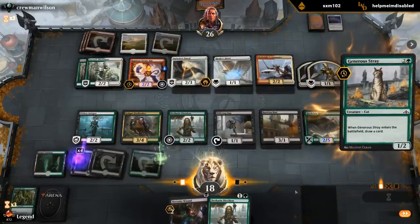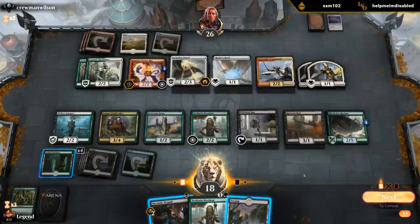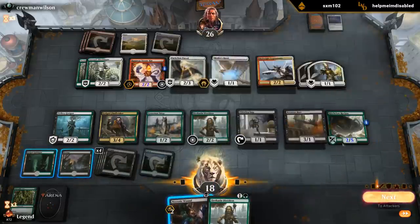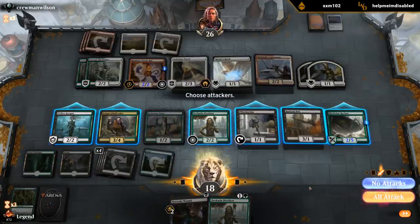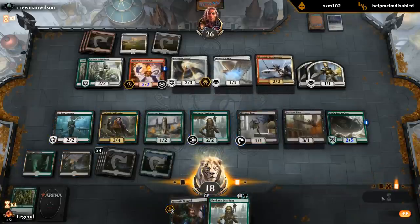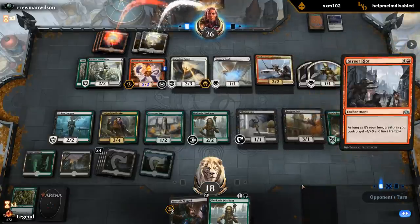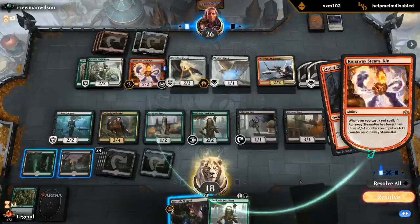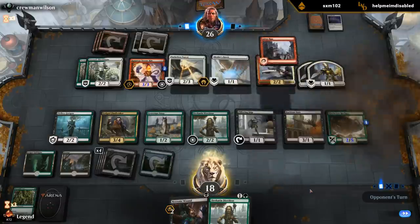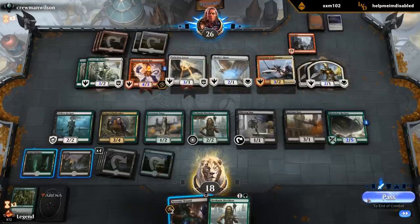Generous Stray - can play that. I think I want to keep up a Wound here. The Bartisan Bats trade for Patrol so I don't feel the need to do anything. Don't think we have any great attack sadly - got a bit of a board stall. Could get scary if a wave happens. Street Riot - wow, that's unexpected but that's going to be pretty good here. We'll let that resolve. I think we let them attack. It's probably the best Street Riot I've seen so far, but it's still probably not good enough. Ooh, there we go - Underrealm Lich! Now we've got something to work with.